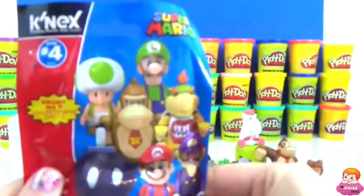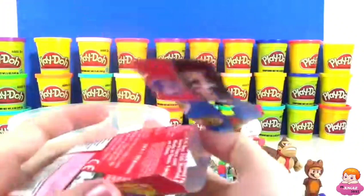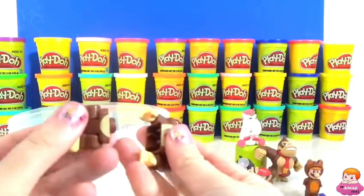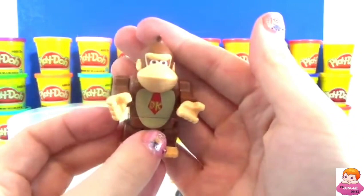For our very last item, we have a Series 4 blind bag featuring Mario — you can get Mario, Donkey Kong, Luigi. Let's hope we get a Luigi this time. Oh, we didn't — we definitely have a Donkey Kong. He's got his legs and his torso and his head, that's pretty cool looking nonetheless.